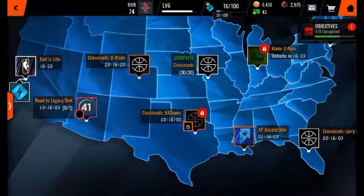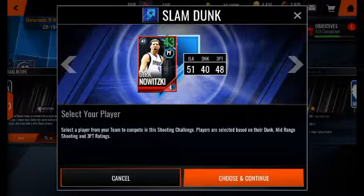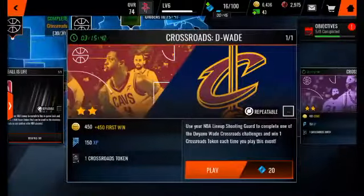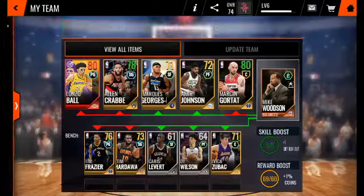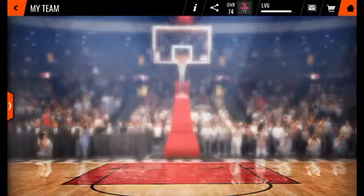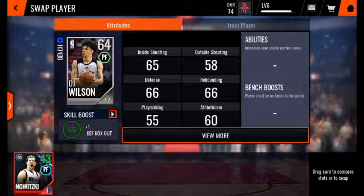I can't do this for a long time. Look at this dumb live event — you have to use this Dirk. 40 dunk and 40 three-pointer. I don't know how you're supposed to play with this. It's considerably — I'm pretty sure it's a glitched card or something. It's a 43 overall. I don't know what they're doing, honestly.